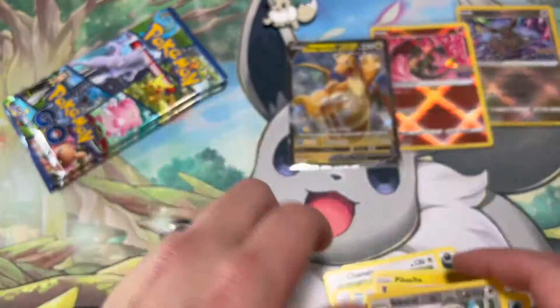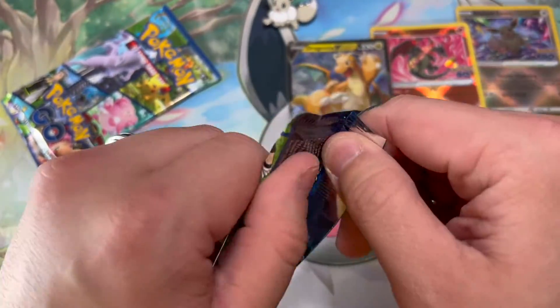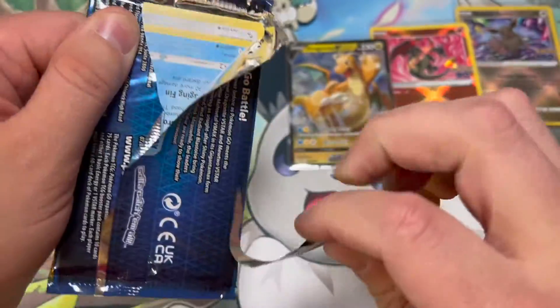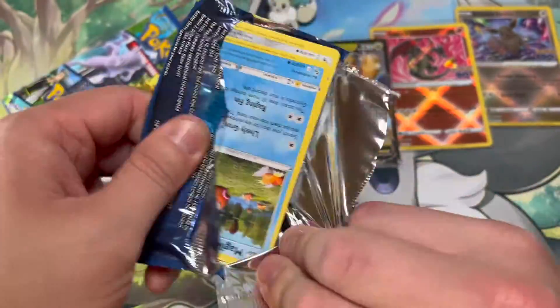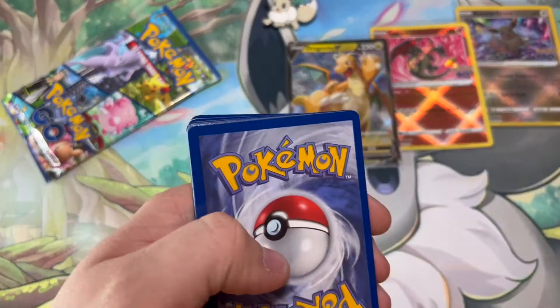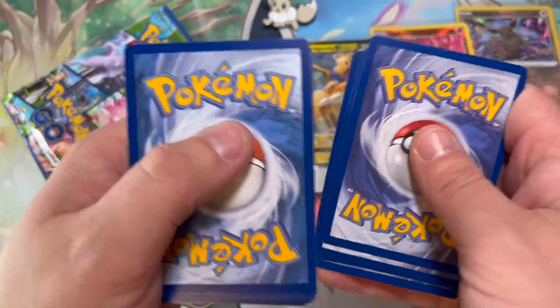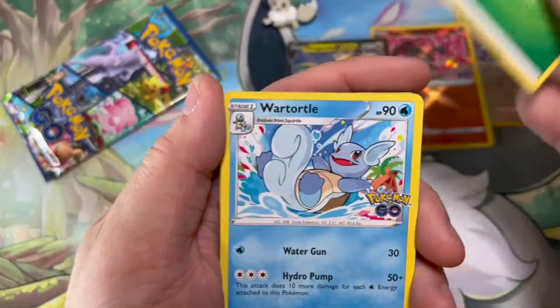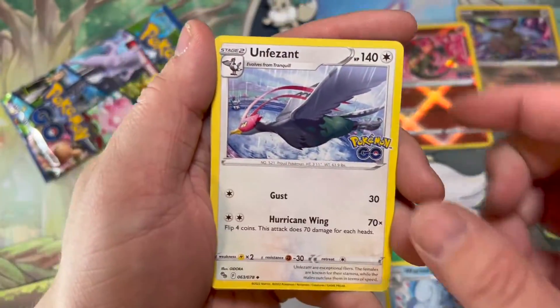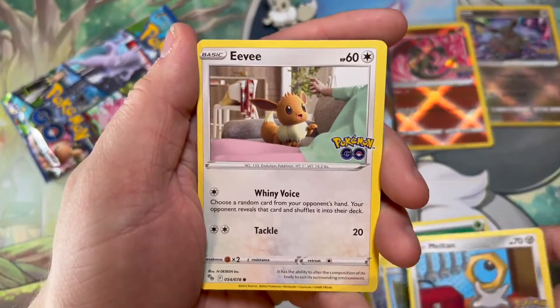And an Articuno holo! Let me know guys how you are liking this set — if it's not treating you so well or if you're loving it, I would love to know. Because like I said, I've seen a lot of people complain about it. But right now I can't complain about anything. I'm loving that Charizard card. I mean, I would love to get a Blastoise and a Venusaur one, but having two Charizards is definitely not a bad thing.